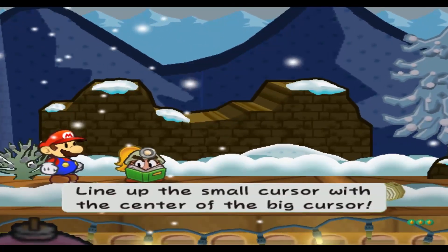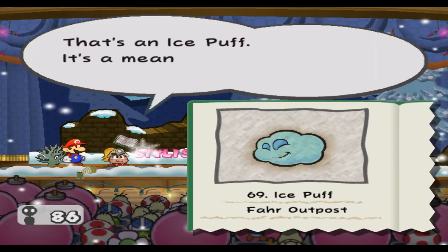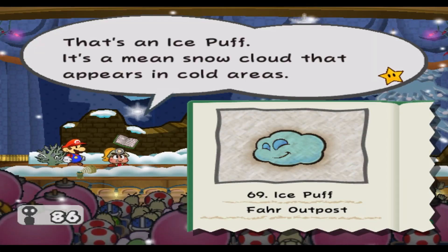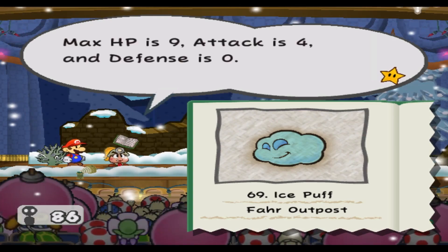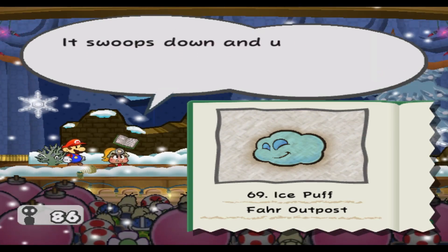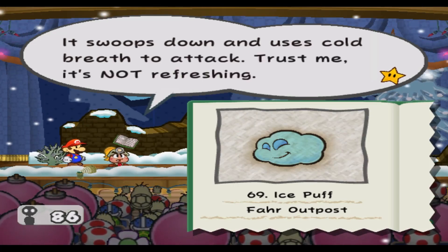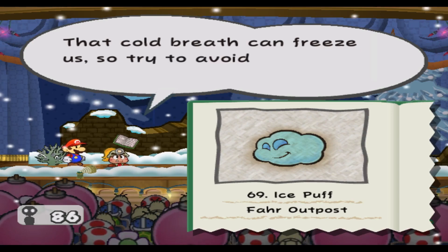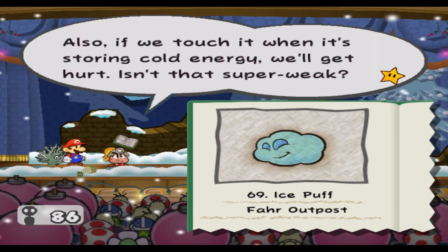Let's find out about these things. That's an Ice Puff. It's a mean snow cloud that appears in cold areas. Max HP is 9, attack is 4, and defense is 0. It swoops down and uses cold breath to attack. Trust me, it's not refreshing. That cold breath can freeze us, so try to avoid it. Also, if you touch it when it's storing cold energy, we'll get hurt.